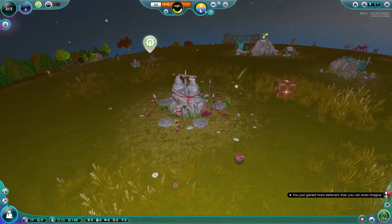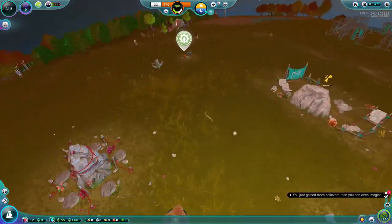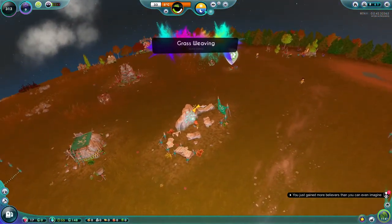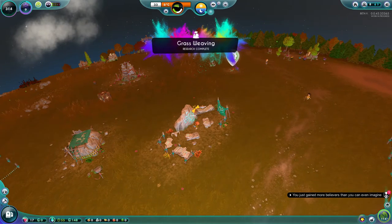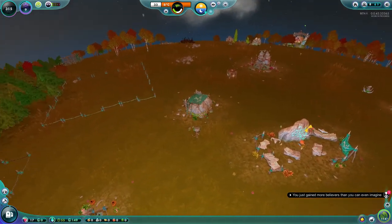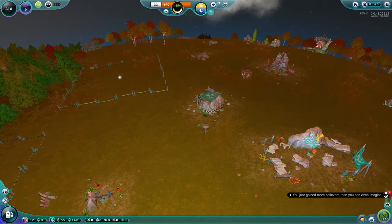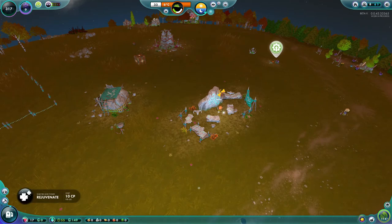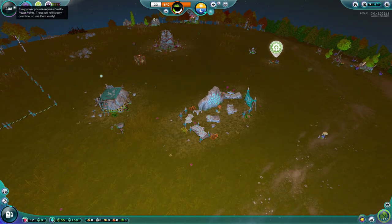Our nugget is injured. This will slowly go down and the nugget will die — we don't want that since our population is so small. We can wait for the hospital to be built or we can just cure the nugget ourselves. But this is where you need to keep an eye — you don't want to go crazy healing every nugget.